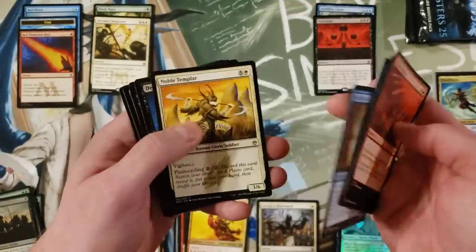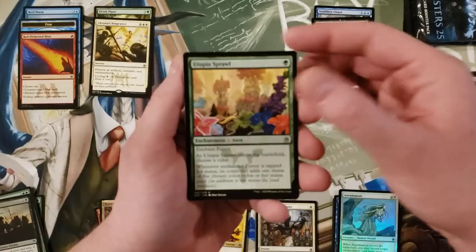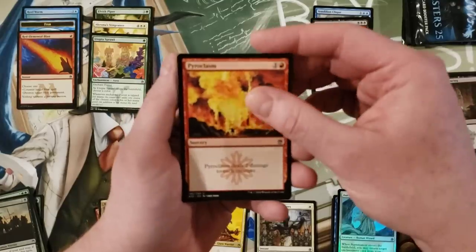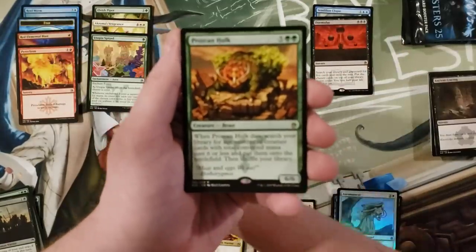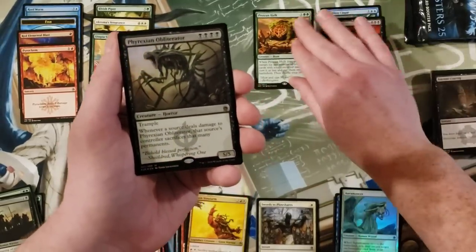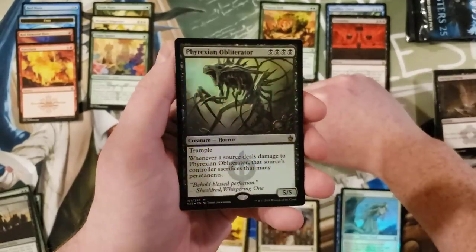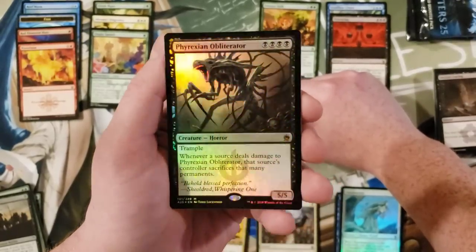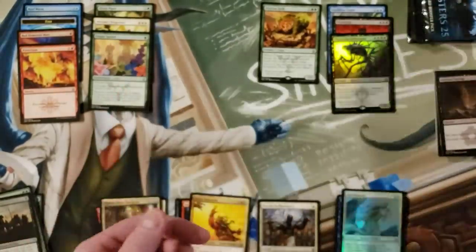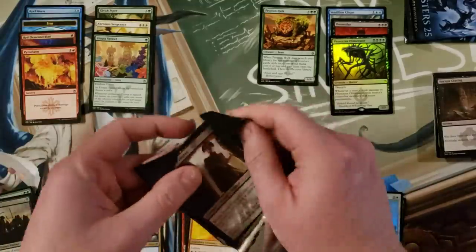Cultivate, Ancient Craving, Utopia Sprawl — nice — Pyroclasm, and Protean Hulk — good rare. Whoa, a foil Phyrexian Obliterator! That is the best card I've pulled. Foil Phyrexian Obliterator. That actually means this might be a halfway decent box. That's an extra.